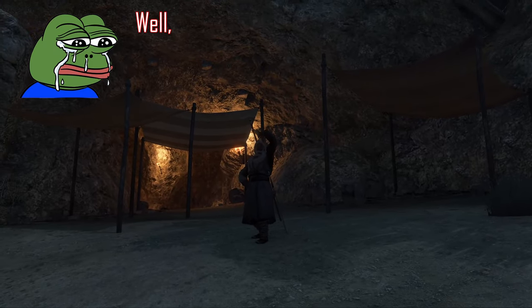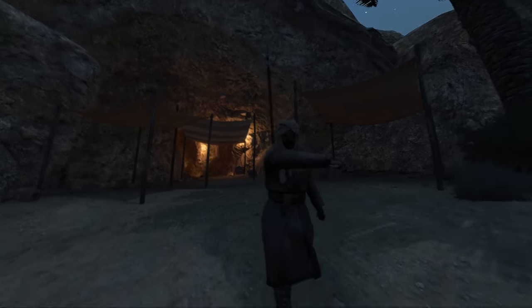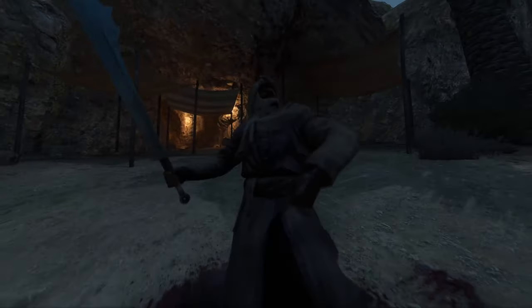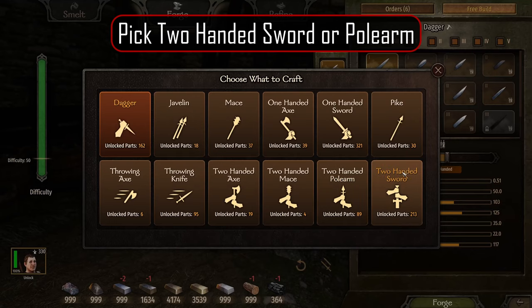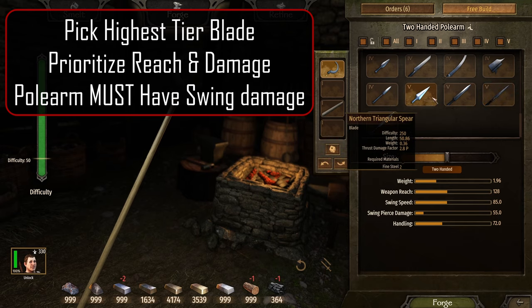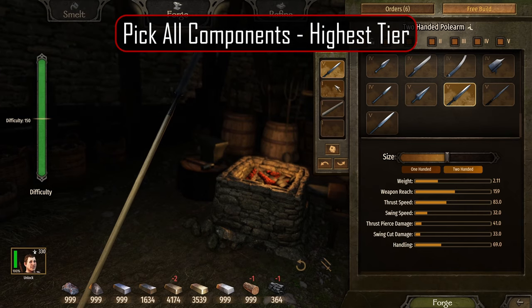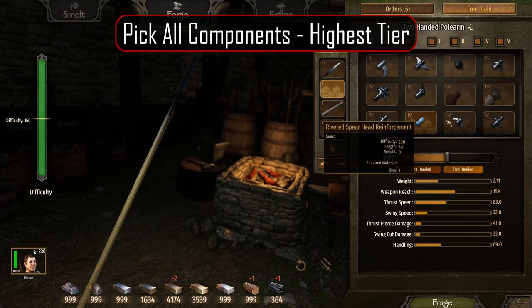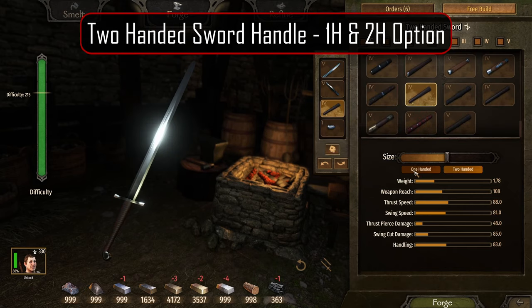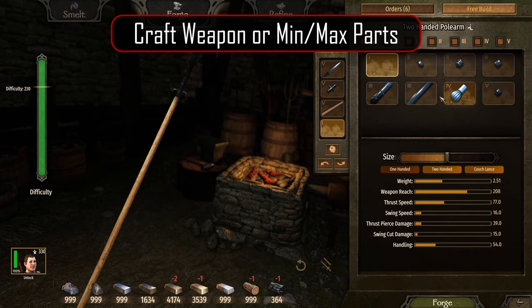You might be thinking, what do I do if I only have a few parts unlocked and I can't even make those? Well, that leads us to a simple method to crafting no matter how many parts you have unlocked. Step one: pick two-handed sword or polearm. Step two: pick the highest tier blade you have available that has both long reach and a high swing damage — if it's a polearm, it absolutely must have swing damage. Step three: pick all possible components prioritizing higher tier parts, except for a two-handed sword handle — pick the highest tier that has a one-handed and two-handed option. Step four: craft or min-max part sizes.